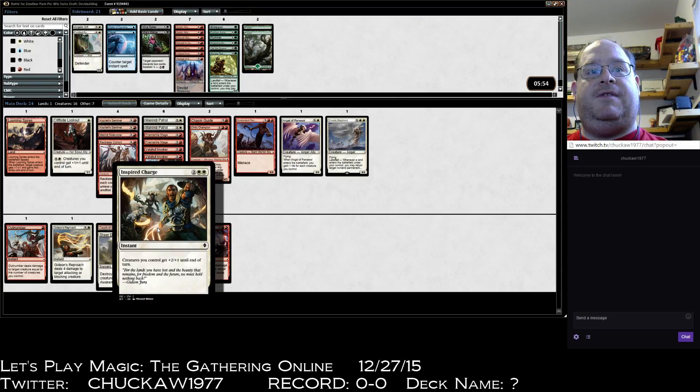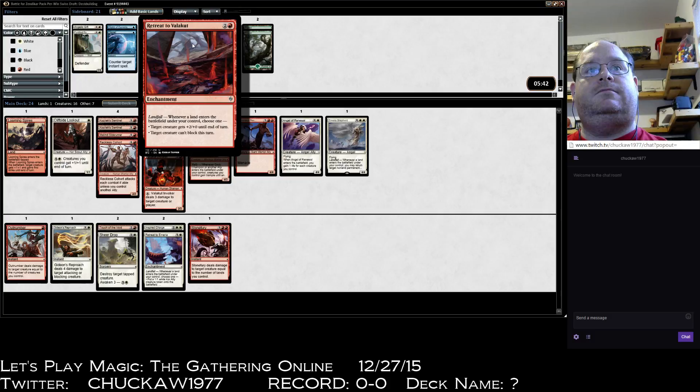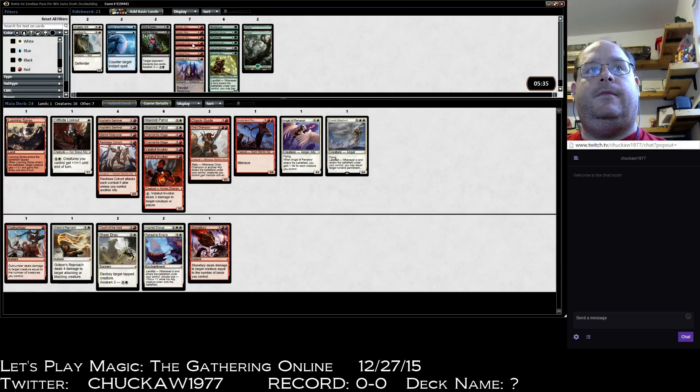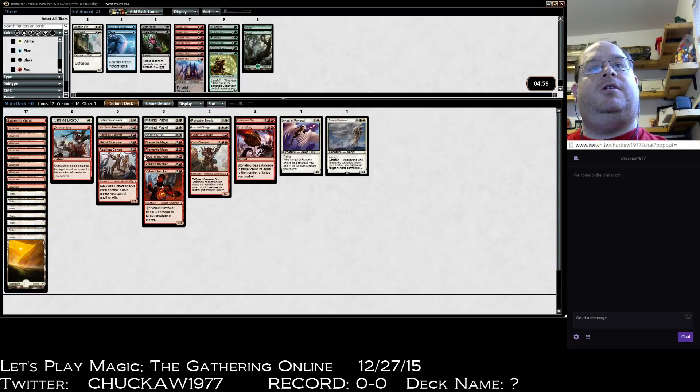I can do a lot of damage with that — that can be a blowout. Retreat to Valakut — I think this is our deck. Nine-seven, that'd be ten-seven. One, two, three... seventeen spells, that seems about right. More double-red than anything else — three double-red it looks like — and two double-whites. I think that seems good. Curve looks pretty good.